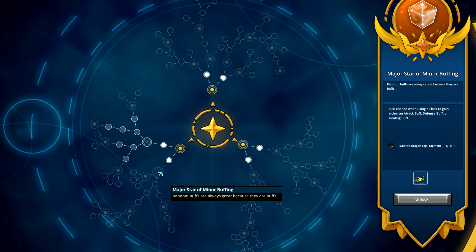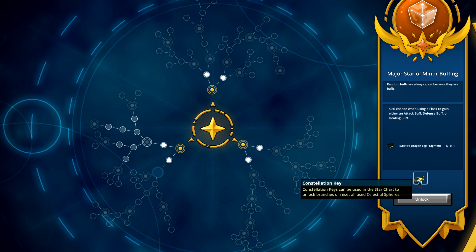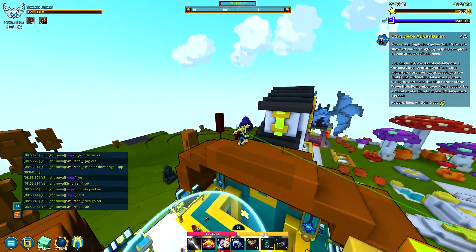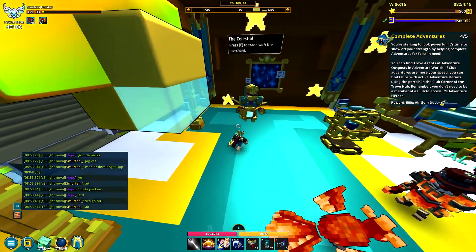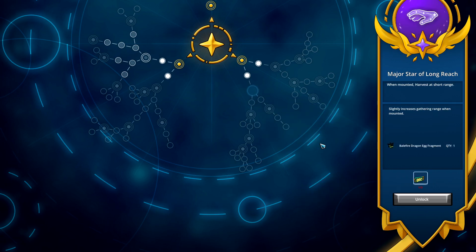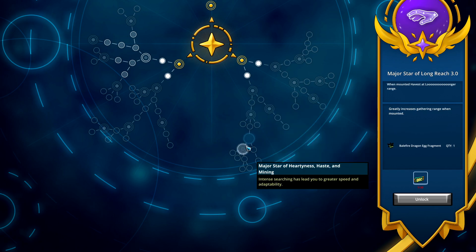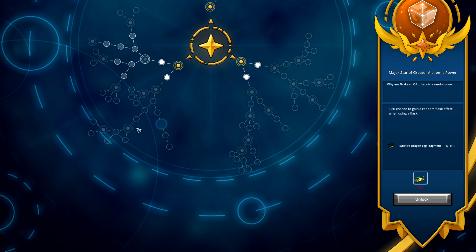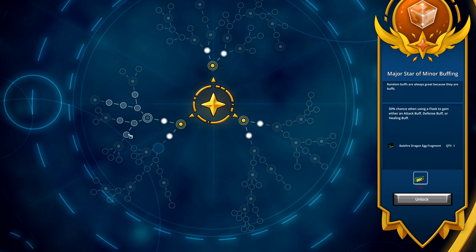Now for the major nodes - every single major node costs constellation keys. Constellation keys are items you get from the store: they cost either 130 credits or 1,300 qubits. That's the only way to obtain constellation keys, which is unfortunate since they're store-exclusive. However, the major nodes are permanent - once you unlock them, you don't need to unlock them again. If you do reset, they'll be inactive until you meet the requirements again, but they're essentially a one-time purchase.